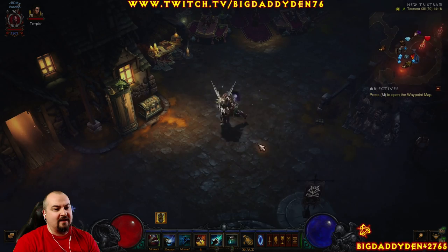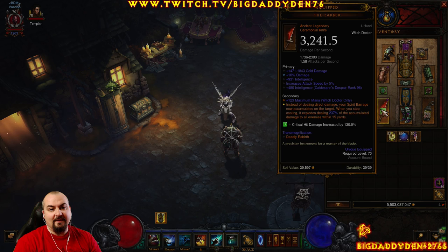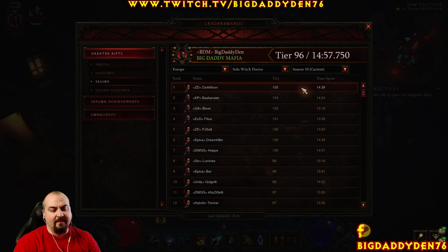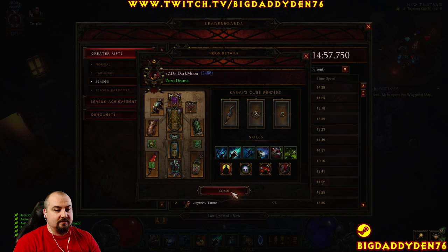Hello guys and welcome to the video. This is for the Witch Doctor class for patch 2.50 — it's a speed farming build using Spirit Barrage. Spirit Barrage is the top build in the game right now for the Witch Doctor. It's rocking crazy leaderboards and it's extremely fun. This is the best build for the Witch Doctor as a solo build.